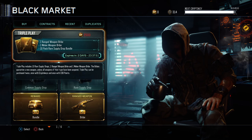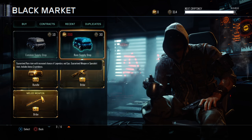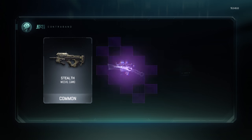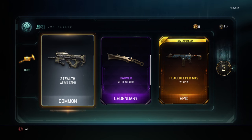All right, it's happening. Damn, look at that — one rage! Let's see what melee weapon I get. The Carver — whoa! And I just got the Peacekeeper, let's go! I can feel it, this opening is a good one.